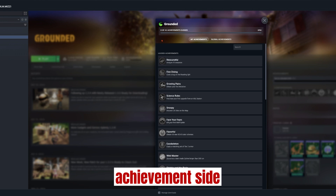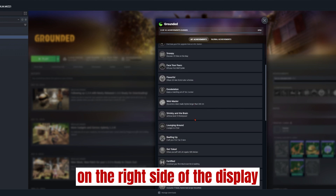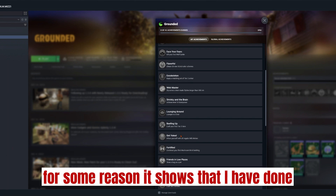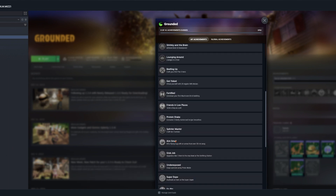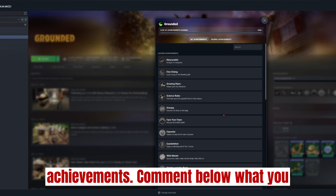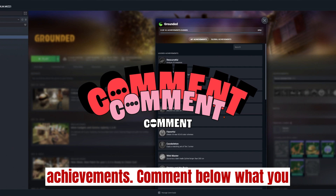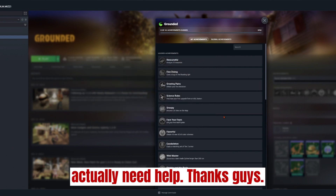The achievement side on the right side of the display, for some reason, shows that I have done zero achievements, even though you've seen me complete quite a lot of achievements. Comment below what you think this is, because I actually need help. Thanks guys.